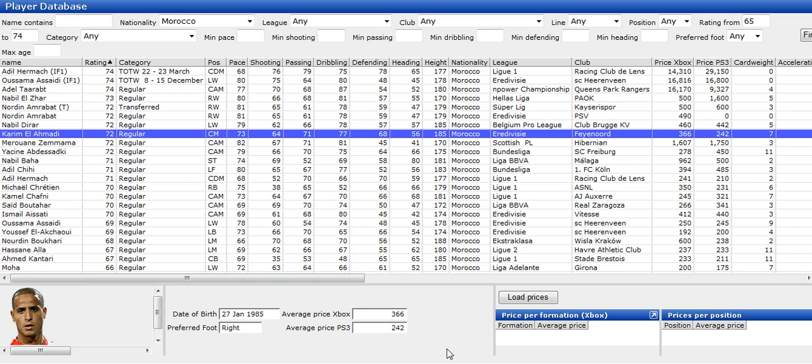This guy I converted into a centre defensive mid — I used to call him green boots. He's really good. His defending is only 68, but he controls the centre defensive mid area and he's good at getting the ball up because he's got 71 passing.